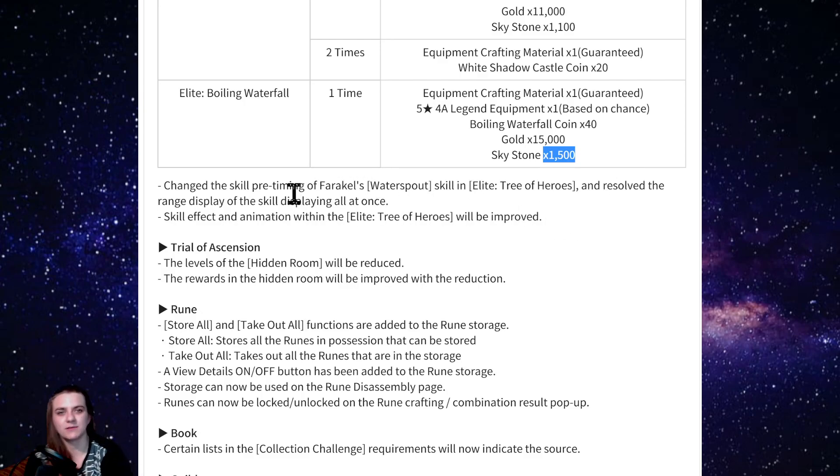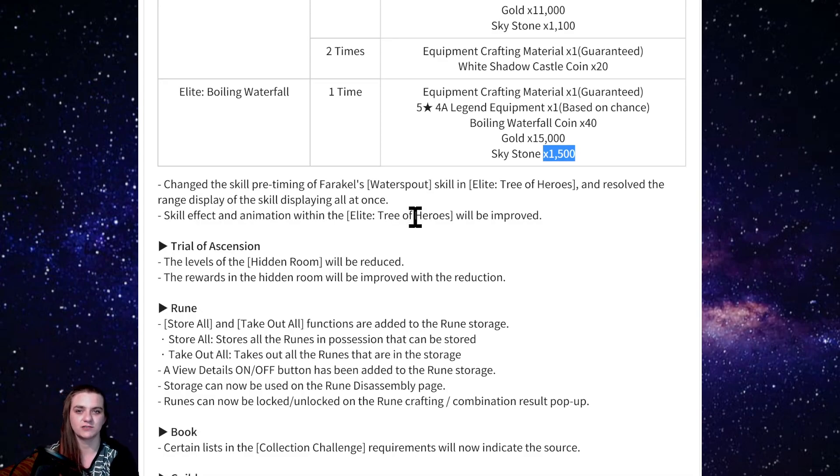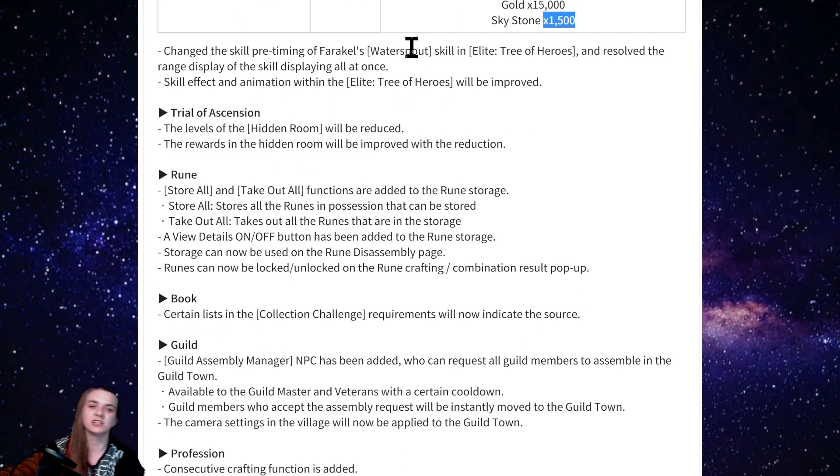Skill effect animation within the Tree of Heroes will be improved, so hopefully that makes it a little easier and less buggy. Also, trial of ascension hidden rooms — already went over those. The rune storage is getting a store-all and take-out-all function, which will help you more easily move runes between storage bins.